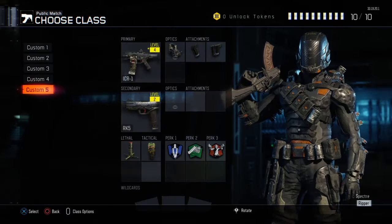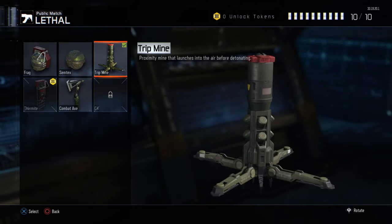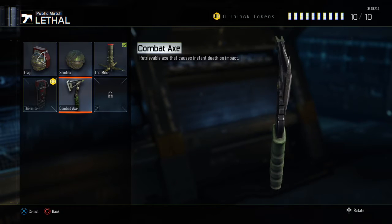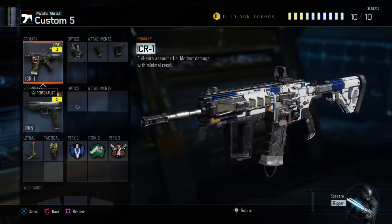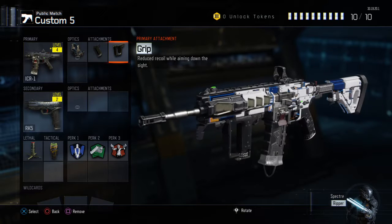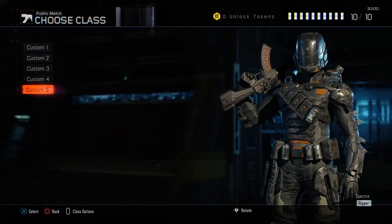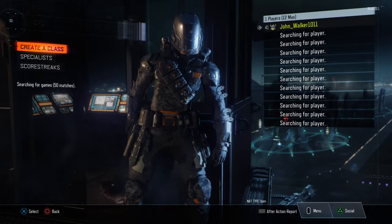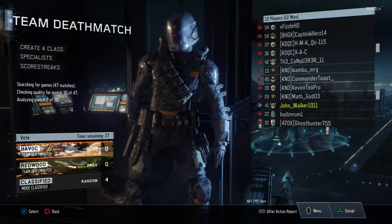Today we're using the same setup as last time but I am making a couple of changes. I want to try the combat axe, but I don't know. Last time we did not have the grip, and now we have the grip. We are going to go into a match and see what damage we can do. I have the sexy Nuketown camo using the same Inspector.